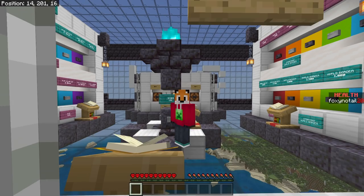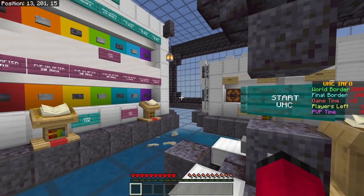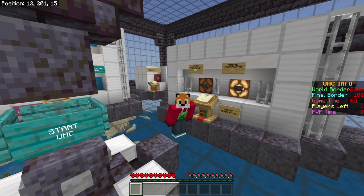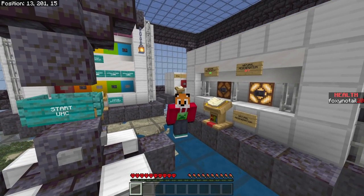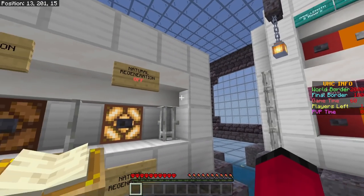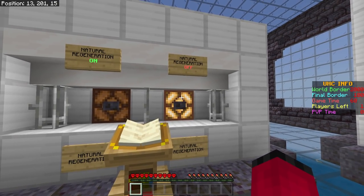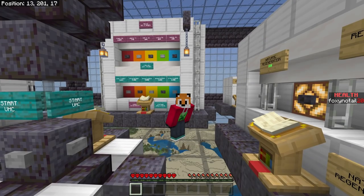Normally in Ultra Hardcore, natural regeneration is off. What that means is when you get hurt and take some damage, you won't regenerate any health even if you've got full hunger. So the only way you can regenerate your health is with golden apples, potions, or suspicious stew. Having natural regeneration off is obviously the harder way to play — the way UHC is intended — but if you wanted a slightly easier experience, you can turn it on so you heal when you're full.